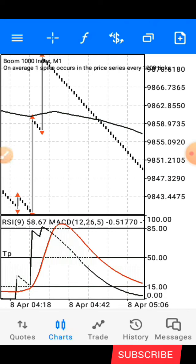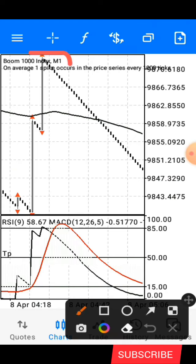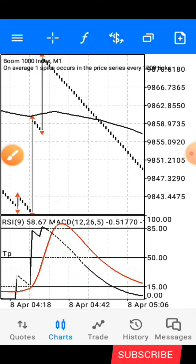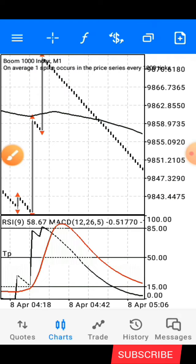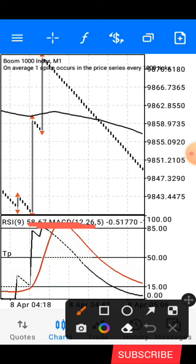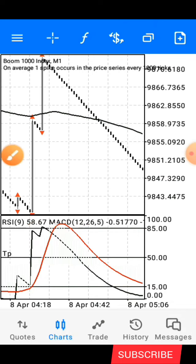For the second condition you need to observe before taking an entry: you need to wait for this red dot here — all these red dots you are seeing on the screen right now — you need to wait for it to appear at the top of any spike. That is the spike occurring at that moment. Before the red and blue line gets to the 85 level, there must have been a spike.